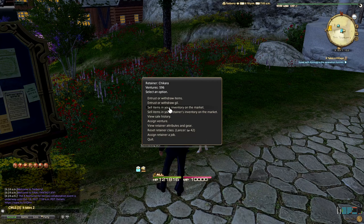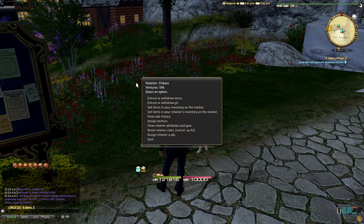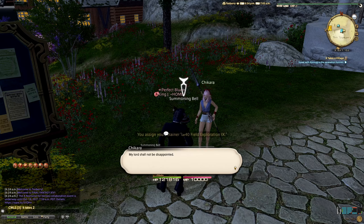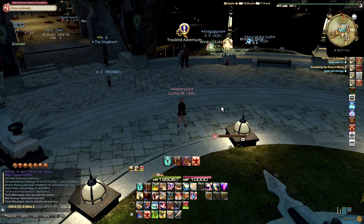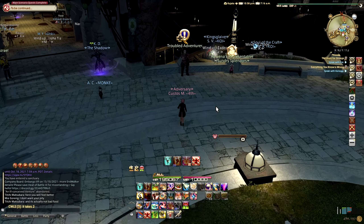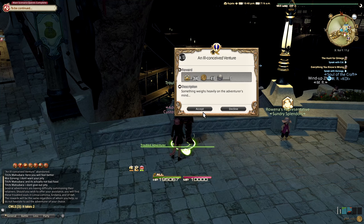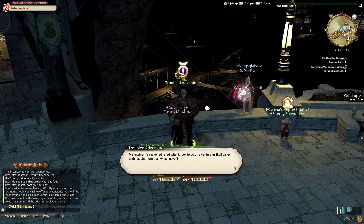For our third tip, if you haven't unlocked your retainers already, I would suggest you to do so right now. Retainers in Final Fantasy XIV are basically the bank and merchant system to store and sell your stuff to other players. With your retainers, you can also send them on adventures — small expeditions — and they'll return with either rare and good loot or trash. You can unlock it by speaking to the tribal adventurer, found in all three main cities and completing the side quests they give you.